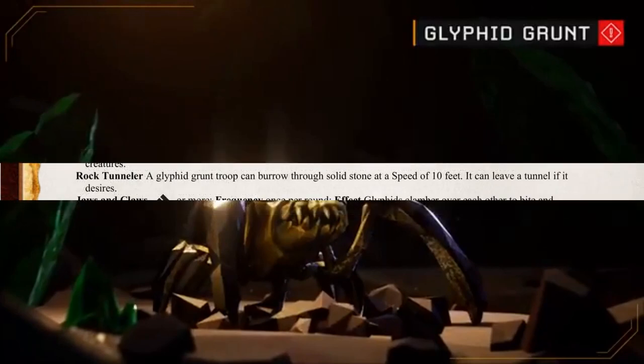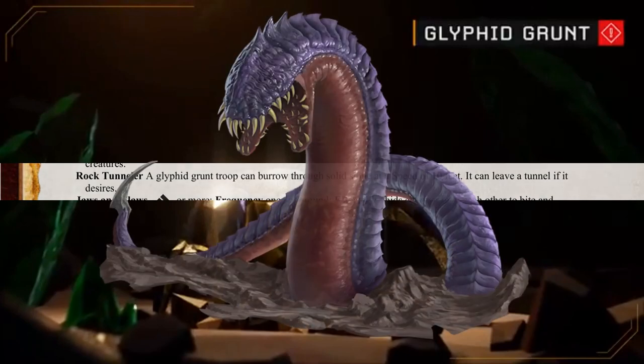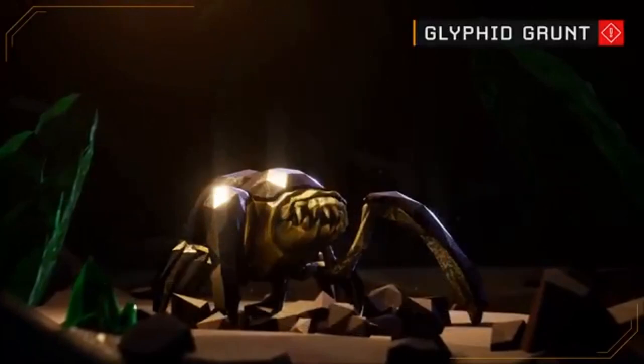Given the environments that the Glyphids are found in, it felt appropriate for them to have the Rock Tunneler feature, based on the ability of the same name as the Cave Worm. But even with that, and its jaws and claws, the Glyphid grunt troop felt a little lacking. Their design seemed very barebones, as though they could be remade as any creature with a little bit too much ease.